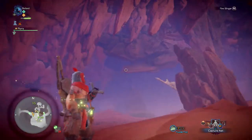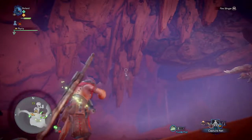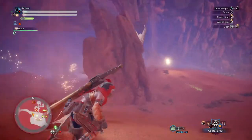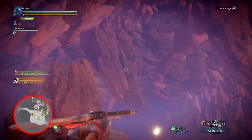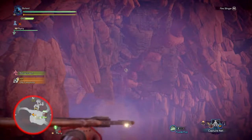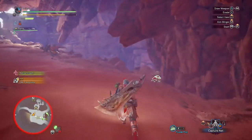Something I was wondering was if I use these pods and shoot them at these sandy pillars, do they come down? It doesn't look like it. Maybe if I had some better slinger ammo I'd be able to knock them down, but with just these puddle pods it doesn't seem possible.